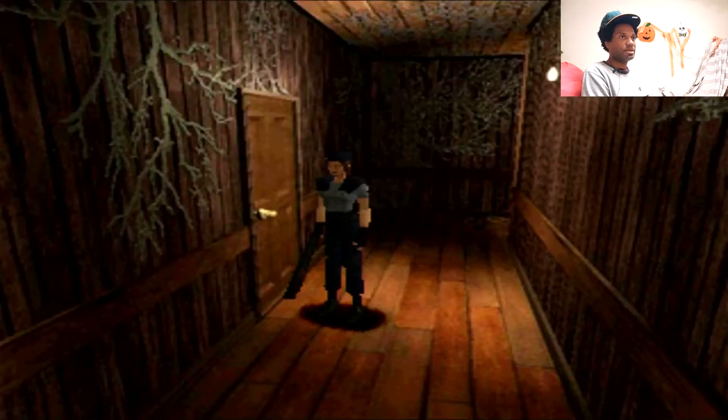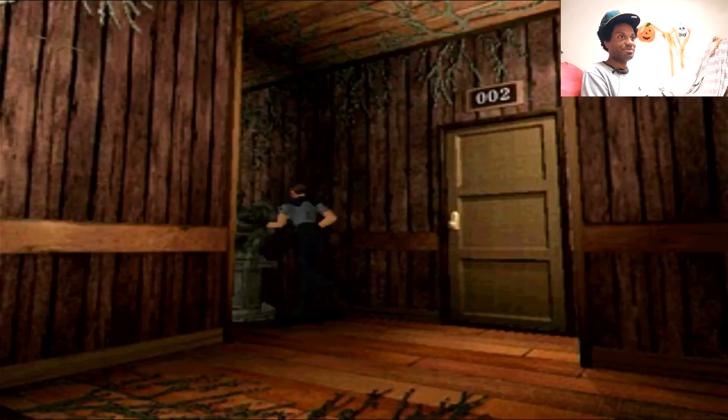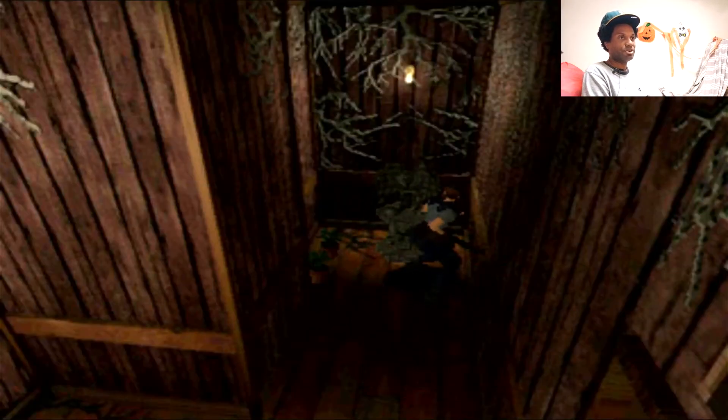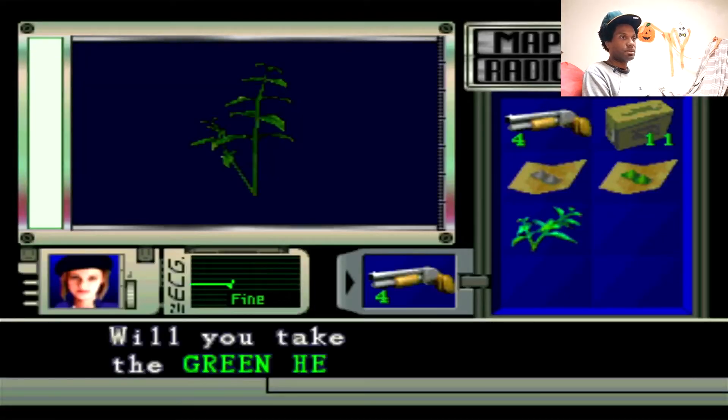Oh, look at all these cobwebs there. I forgot, that's the roots for the plant — from Plant 42. Oh yeah, there are some green herbs back here. Damn. I should have brought the red herb. I forgot all about this part. Alright, fine, we'll just pick them up. I'll hold on to them for now.